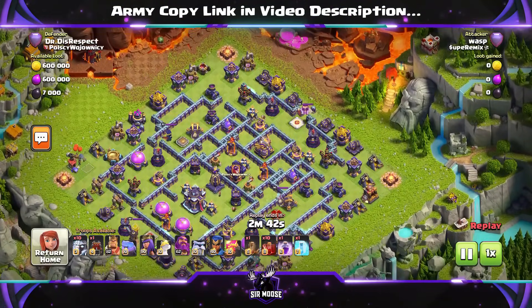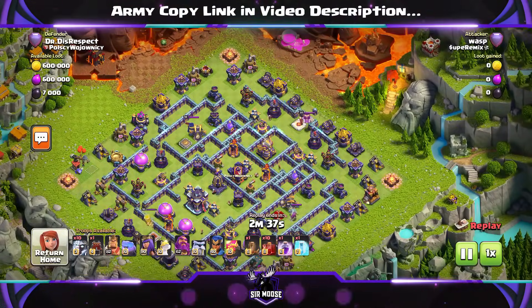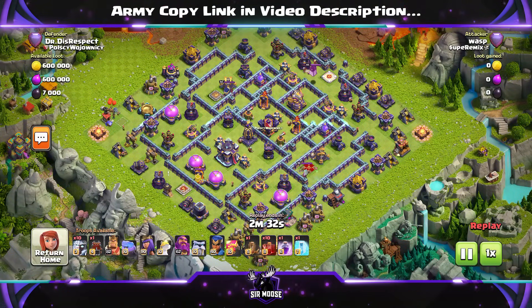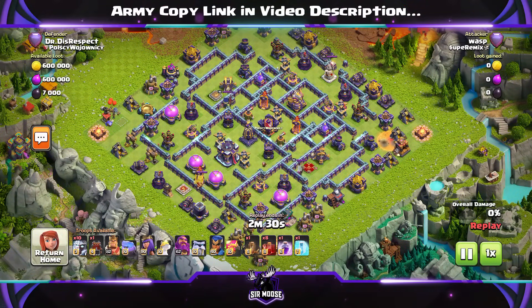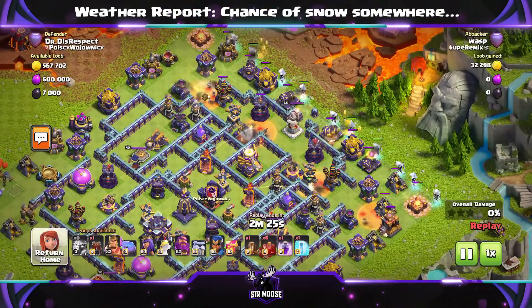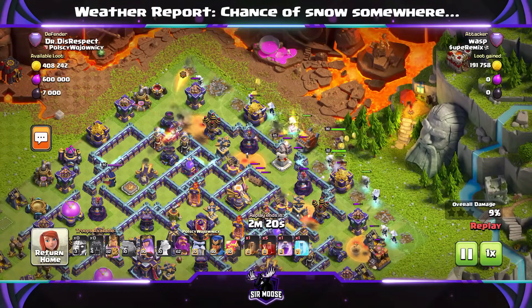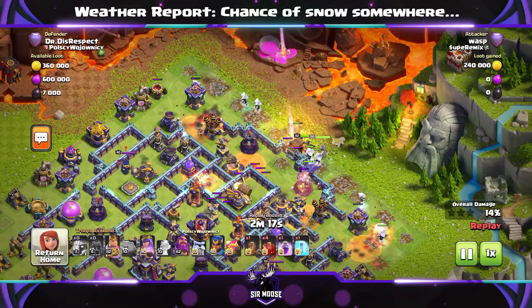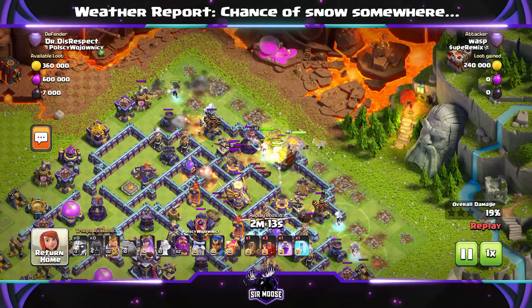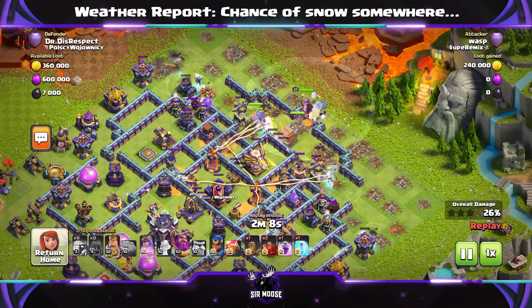First up is Wasp attacking a pretty nasty Town Hall 15 base. This attack strategy I did cover a few weeks ago — ten Electro Titans and ten Skeleton Spells. Really good against these bases with open wall segments. Wasp doesn't even have maxed out heroes. Put down the Skeleton Spells to distract the defenses — one on the left, one on the right, and then some in front of your main army. Then a line of Electro Titans, heroes in the center, with the Log Launcher lined up with some nasty defenses.